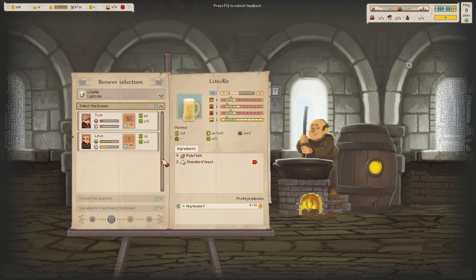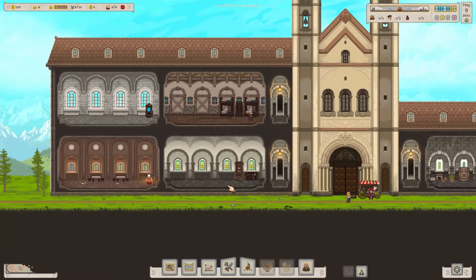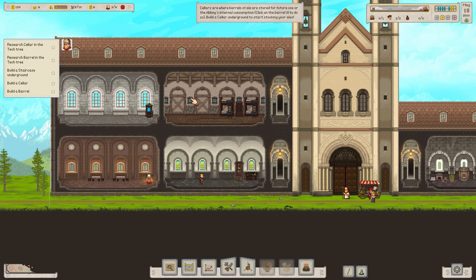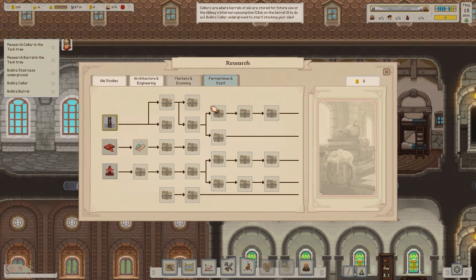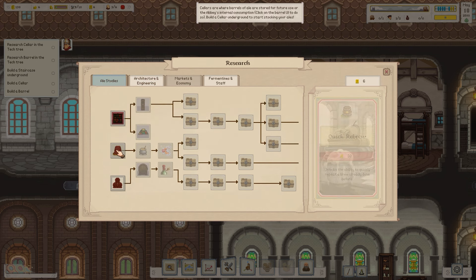Let's go ahead and do a new brew — I'm going to try out this new person. Quantity is maxed out. Another quest: research cellar and barrel in the tech tree research. Ale Studies — a cellar is 25 research points; we've only got six. So we'll go for a new recipe — but we've only got light ale, so we'll just have to keep brewing the same thing.